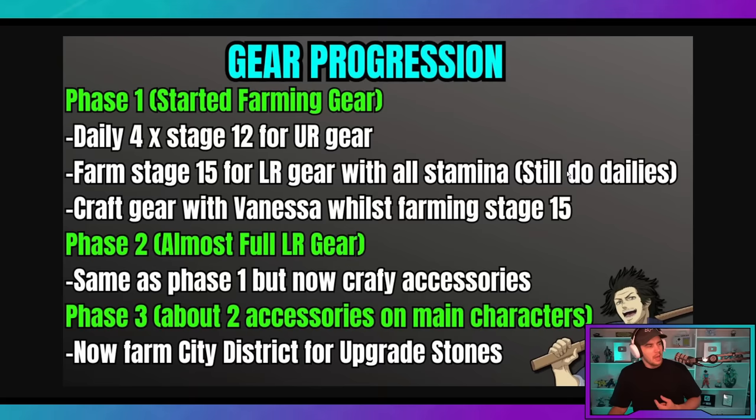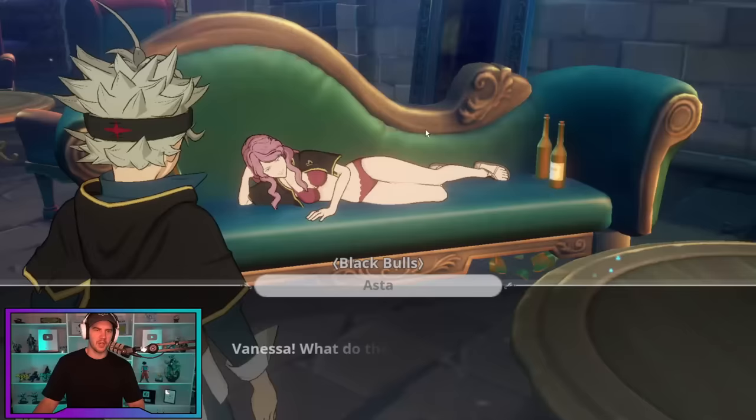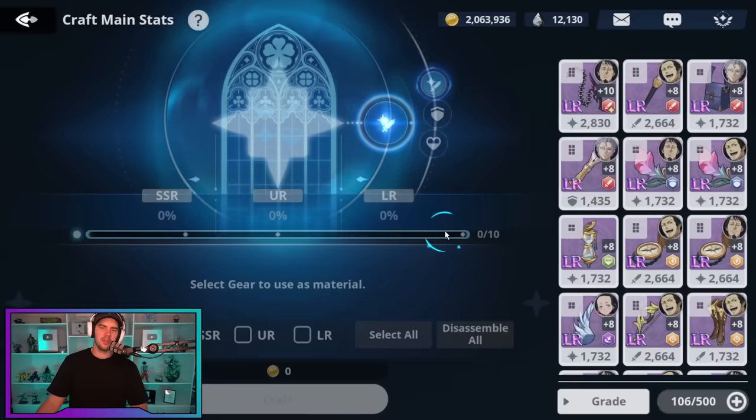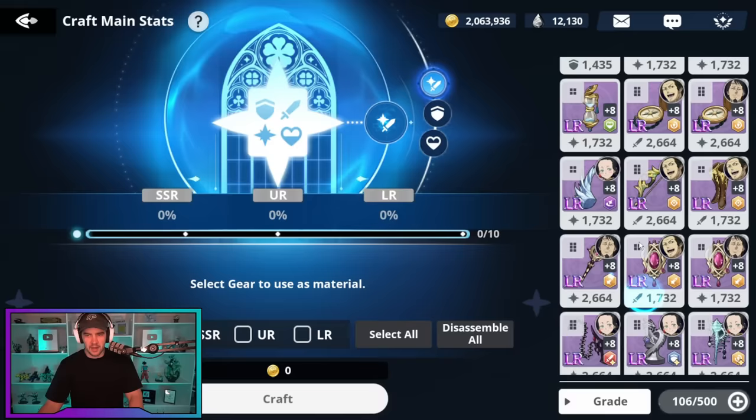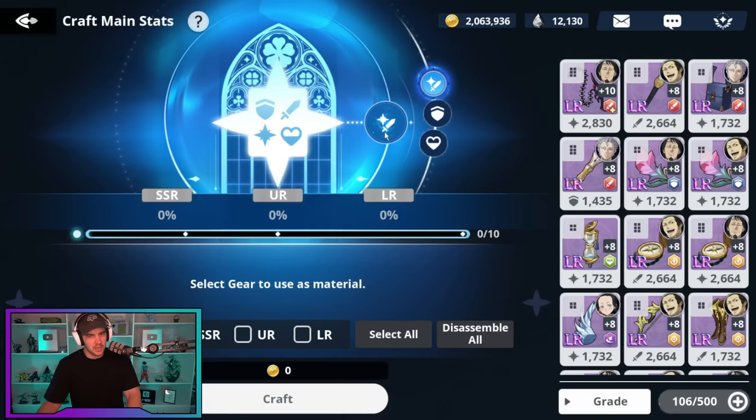Craft gear with Vanessa whilst farming stage 15. In between farming runs, I'll come over and create gear. What I normally aim for is the attack pieces — I always seem to get defense pieces dropped for me. I can see I've got one for my Mars; my Mars is pretty decently geared on defense. So I always try and craft for the attack and magic attack pieces.